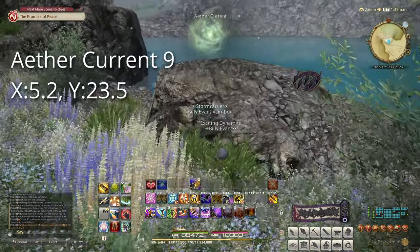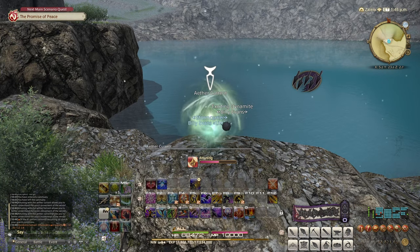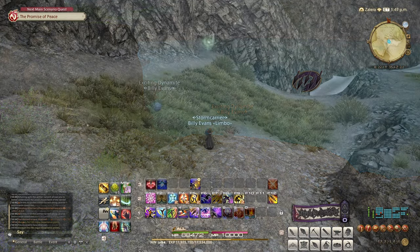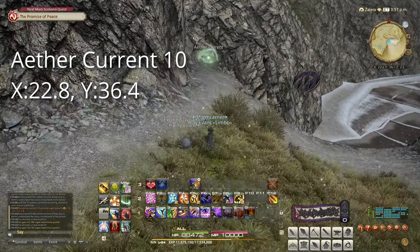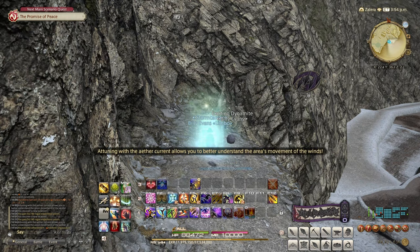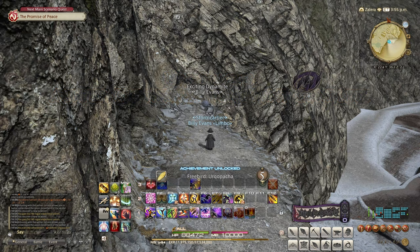Our ninth target is at 5.2 by 23.5. This is on a boulder at the eastern edge of Warkor Lardor. Go ahead and interact with it to unlock it. Our tenth and final target is at 22.8 by 36.4. This is on a cliff edge east of Cherwiger Lake in an area that we never have to go to in the MSQ. Go ahead and interact with it to unlock it, as well as flying and the Free Bird achievement for this zone.